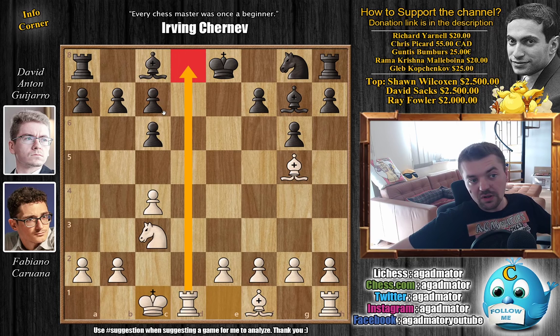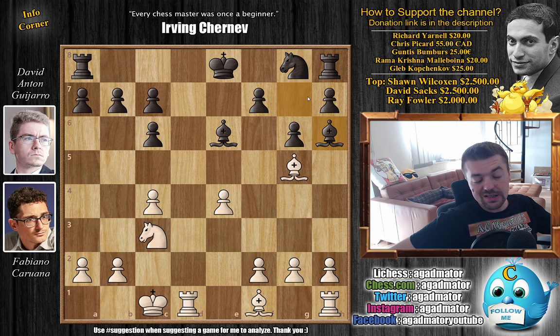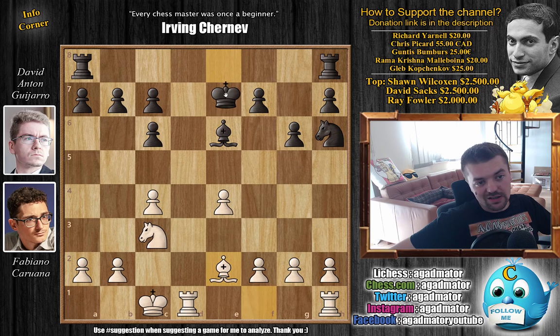King to e8 and now Caruana just castles queenside, already threatening mate in one with rook to d8 mate. So bishop to e6 — the rook covers the d8 square — and e4. This position has been reached a few times; the mostly played move was knight to f6. But here Anton has bishop to h6, which seems to be a new move he prepared. As early as move 10 we have a completely new game. He offers a trade of dark-square bishops, and you don't really have a choice of declining: you could play h4 but after f6 you'd again have to trade.